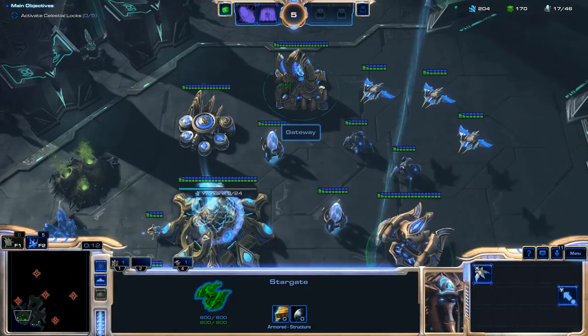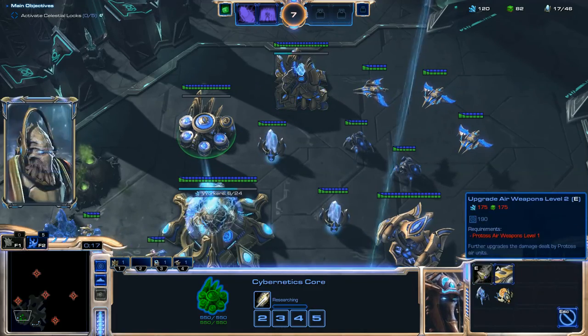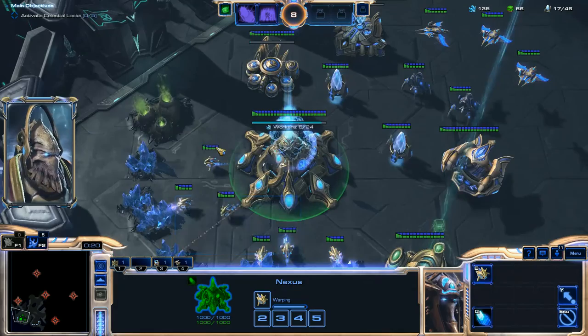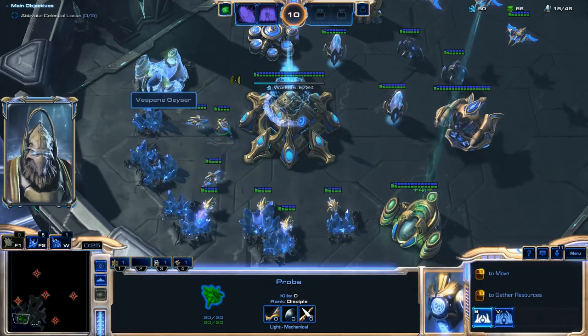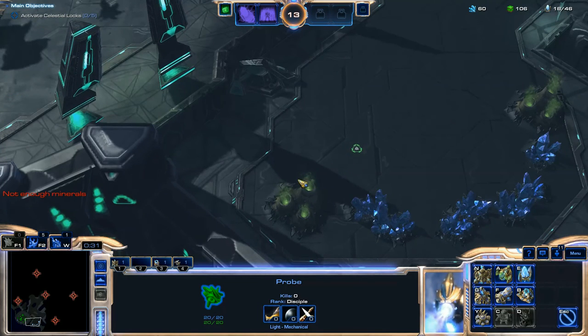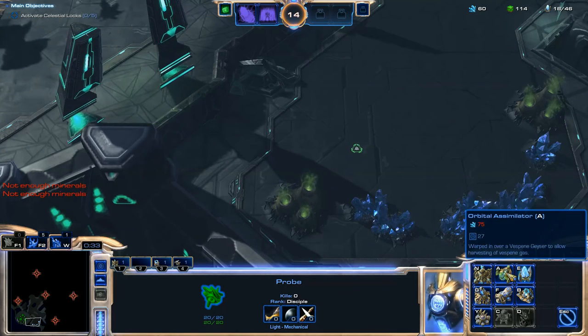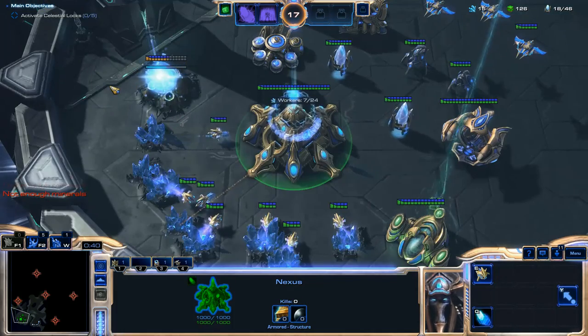Phoenixes are also very helpful because they have the Graviton Beam, so you can pick up enemy units. Those units won't be able to attack when they're picked up, and the Phoenixes can attack those lifted units at the same time. Your Stalkers can also attack those units in the air. Phoenixes and Stalkers are a pretty good combo for the beginning of this mission, and they're not very expensive to get either.